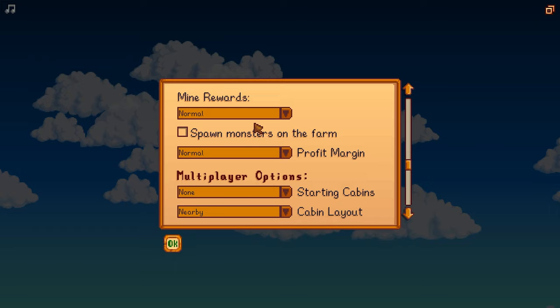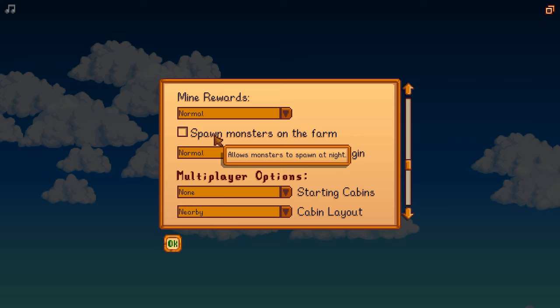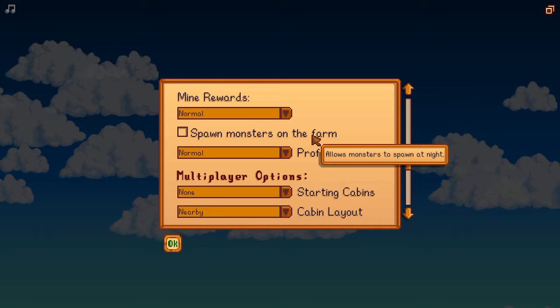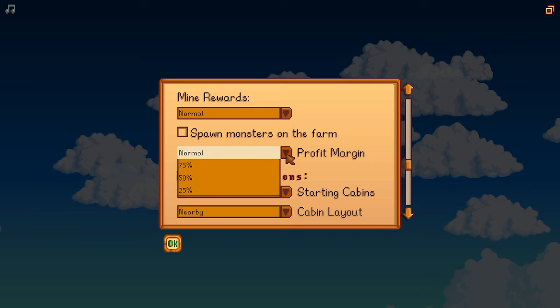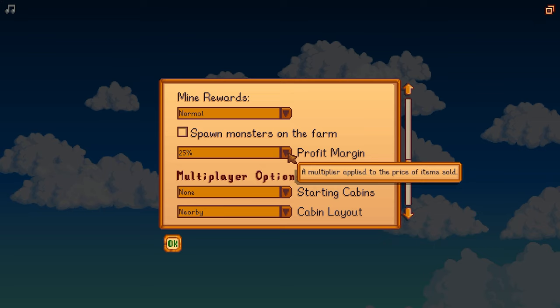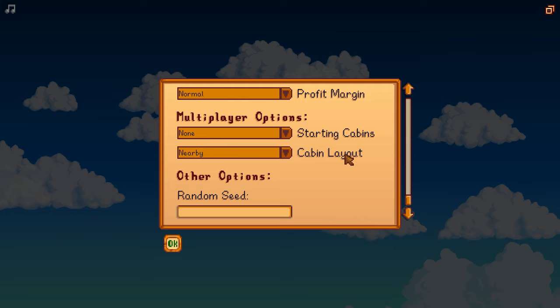Mine rewards — same thing. It modifies the rewards that appear in the mines. Normal and remixed. Probably just stay with normal unless you want a different type of playthrough. Spawn monsters on the farm — does what it says. Once the sun goes down, monsters start coming out and attacking you on the farm. This can make it really difficult to farm and do normal activities, so this is up to you. If you want some extra combat, you can do this, but it's going to really hinder and slow you down. Then there's profit margin, which affects how much money you can make selling an item. Normal is the way the game is meant to be played, but if you want it harder, you can cut the price of your stuff. Leave it at normal for a decent playthrough.